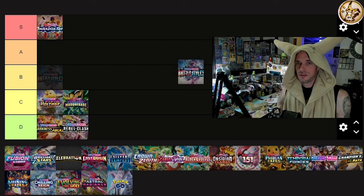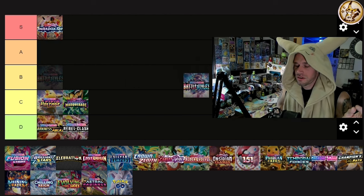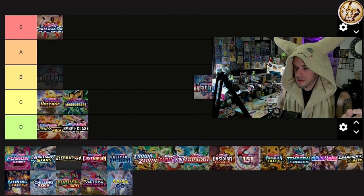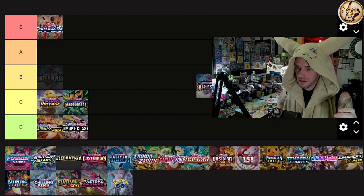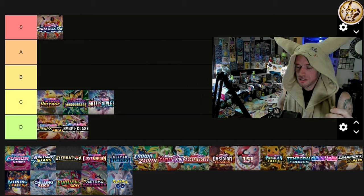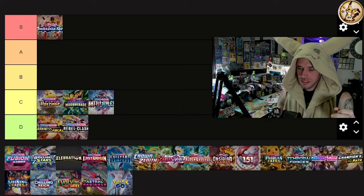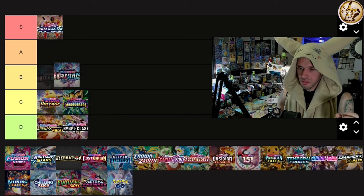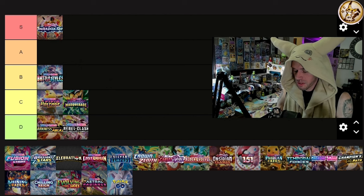Battle Styles — we have Tyranitar, Empoleon, and way too many Urshifu. All alt arts, no trainer gallery. The Empoleon and Tyranitar alt arts are good enough to keep it out of D. It's either C or D — I'll put it in B for now. The Empoleon and Tyranitar earn that.